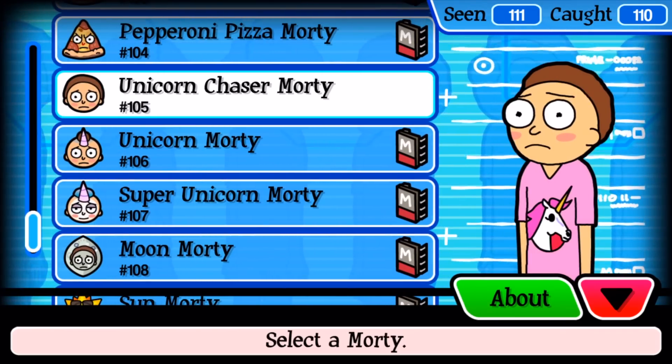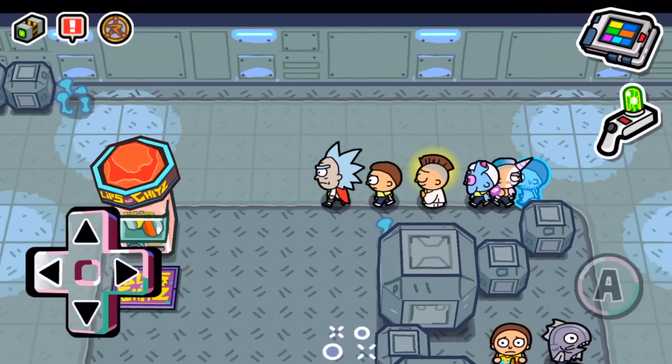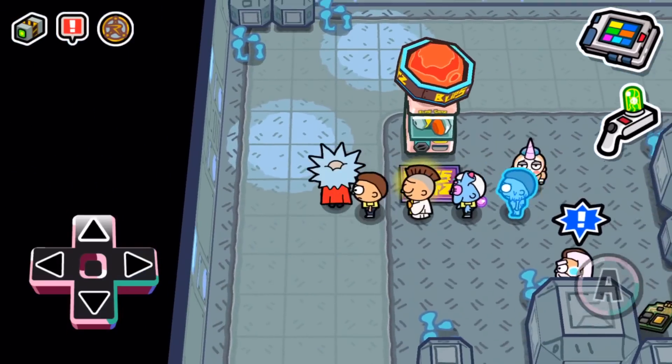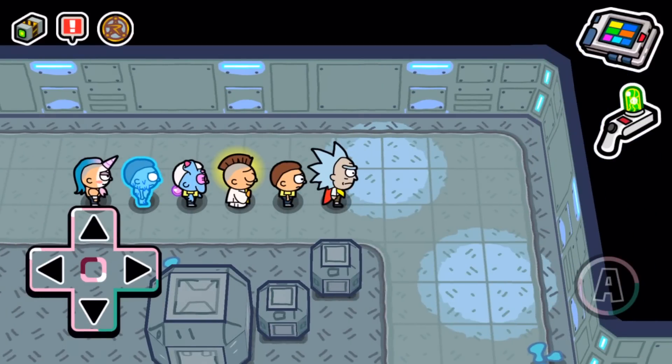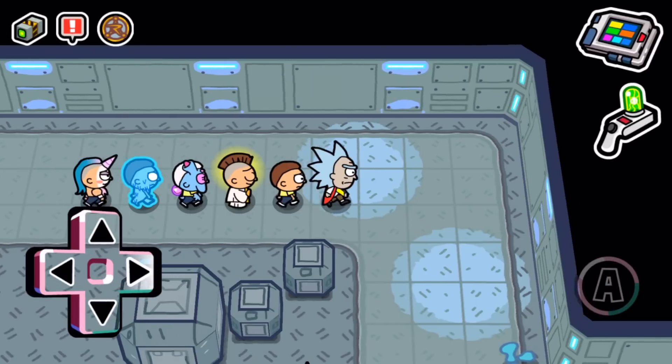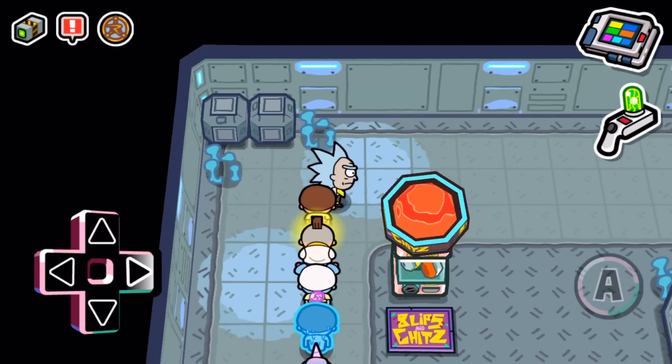The bastard continues to elude me. So as a quick overview for this update: 10 new Mortys — the two base Mortys you have to find wandering around or from Blips and Chits if you want to spend real money or any coupons you've got. There are two new recipes that I showed at the beginning of the video, and after that there's just random bits and bobs but nothing new story-wise. That's pretty much it for the update — until next time, bye bye!